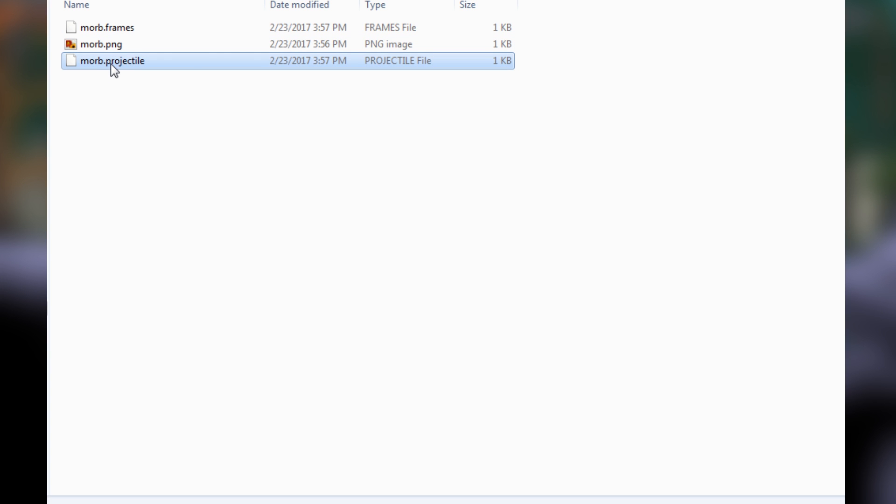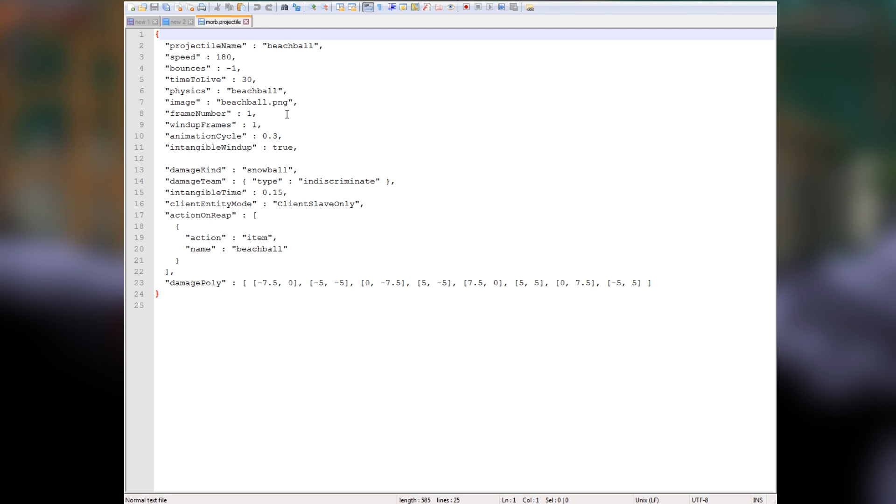Now we're going to open up the dot projectile file in your editor of choice - I like to use Notepad++. We have our beach ball file, now our morb file, open. We're going to rename it to morb and then leave the physics the same - leave the physics as beach ball unless you want to play around with them.